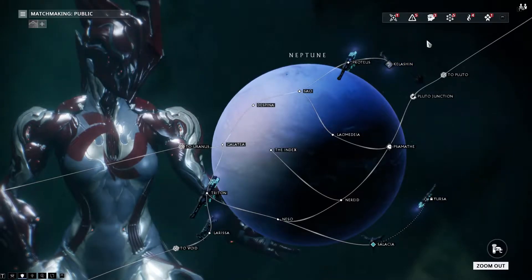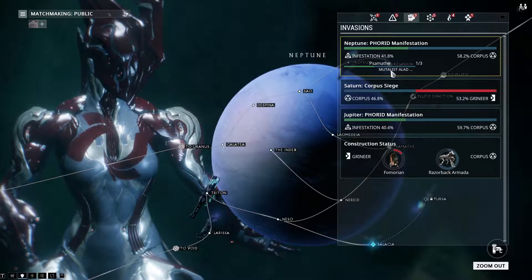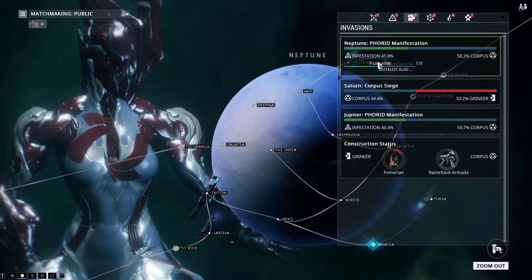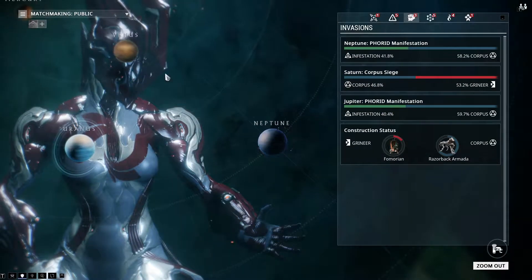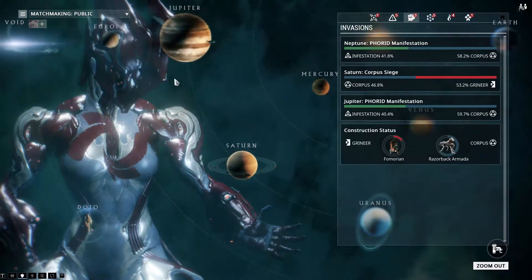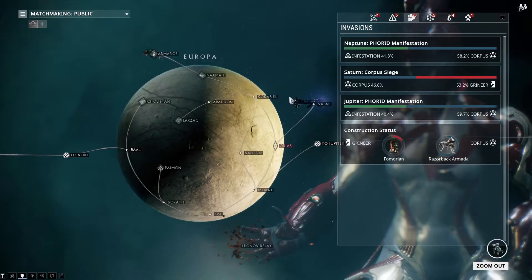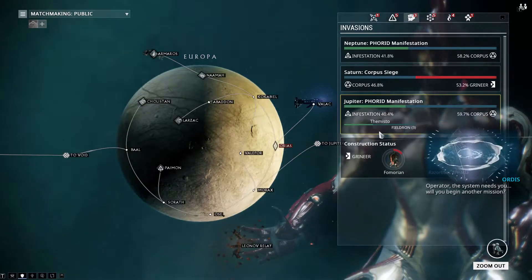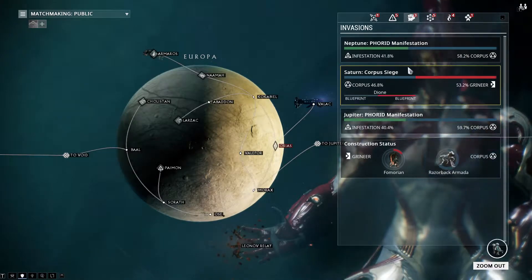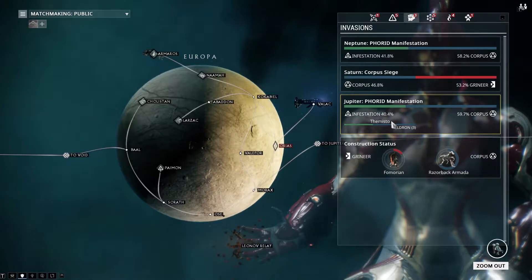You have to keep an eye out - it might not be up all the time, but it's under the invasions. As you can see, it says Mutalist Alad V right here. There was another one I did yesterday on Bailin - was it Europa? Right here. You can get the Alad V - here you can get a blueprint, here you can get a fielder on. Keep an eye out for these.